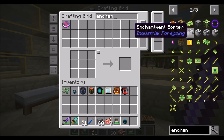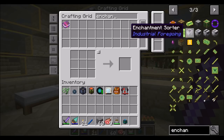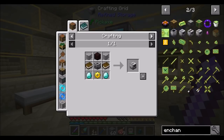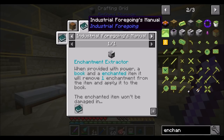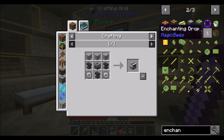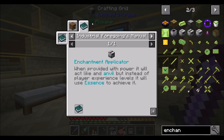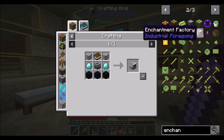There are a few enchantment things. The enchantment sorter will let you sort enchanted items from non-enchanted items — that sounds pretty cool, and something we might want to play with later. The next thing is the enchantment extractor — given an enchanted item and a book, it will extract the enchantment off the item and put it on the book. The other option is the enchantment applicator, which basically works like an anvil: you give it the book and the item and it will enchant it.